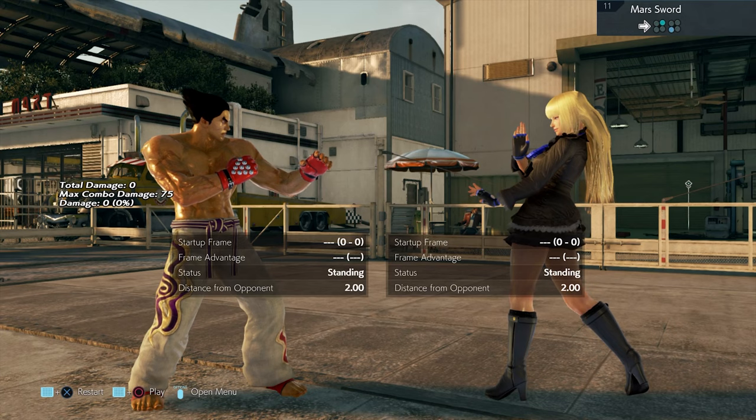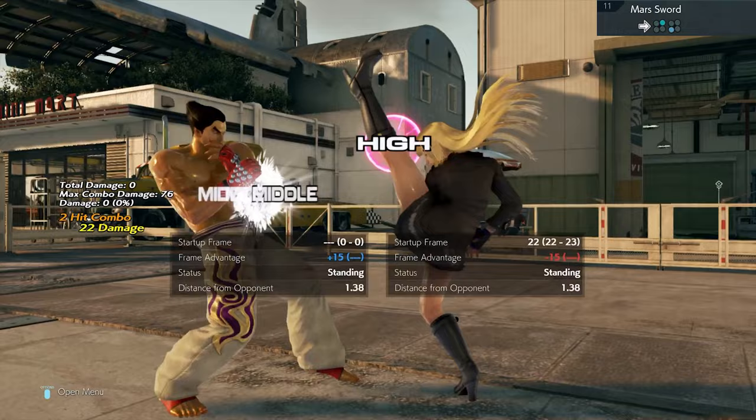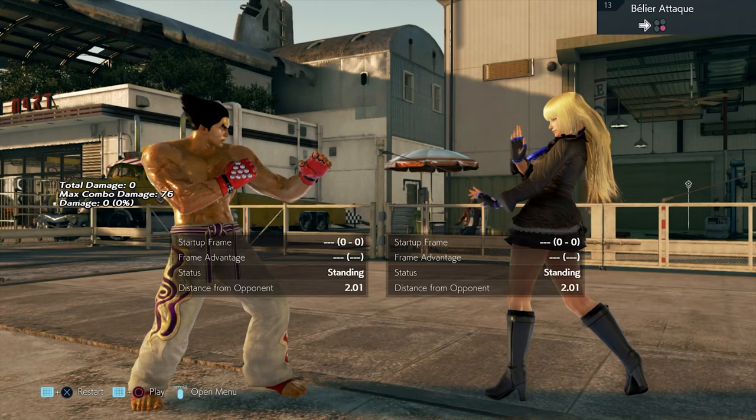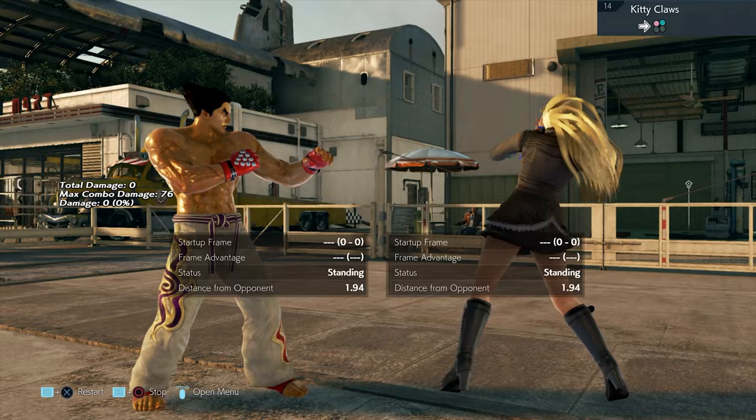If you're not fast enough you can do down forward one plus two and do a combo that way, but if you want to improve on your electrics you've got to punish this with an electric. There's not much you can do about a circle knee, so leave this alone.